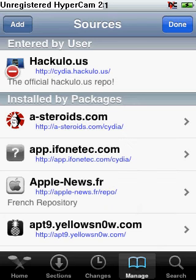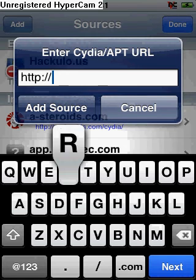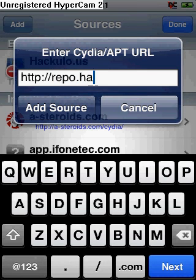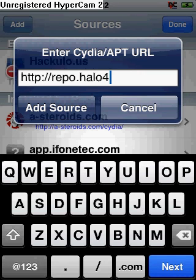Alright, it's done. So go to Edit, Add, and then enter the repo: repo.halo4iphone.com — r-e-p-o dot h-a-l-o, number 4, i-p-h-o-n-e dot com. Then click Add Source and let it verify, and then it'll update your sources.